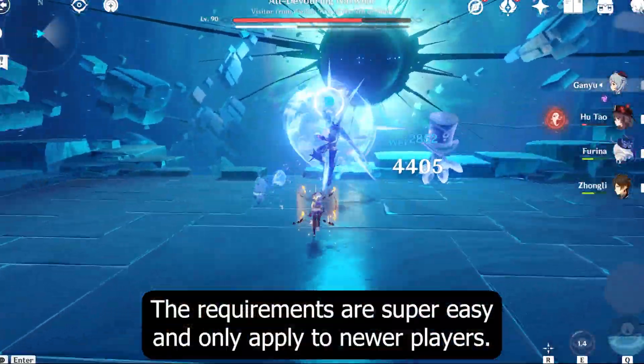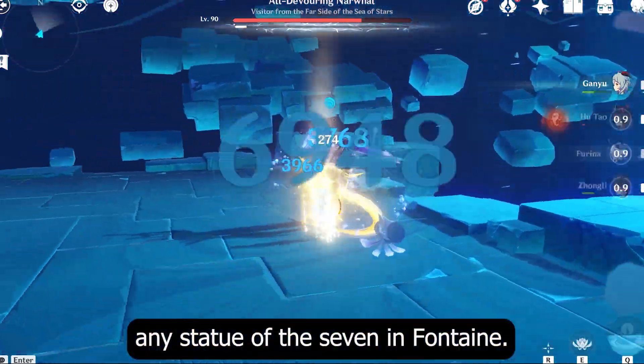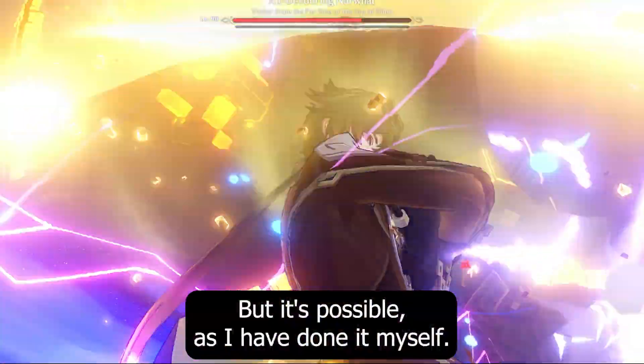The requirements are super easy and only apply to newer players. But if you are a new player, reach Adventure Rank 20 and unlock any Statue of the Seven in Fontaine. It's going to be hard for you to reach Fontaine if you just started, but it's possible as I have done it myself.